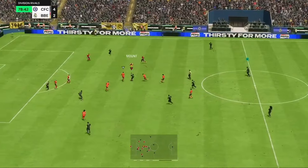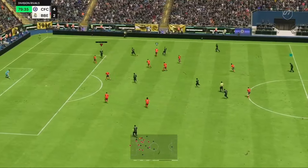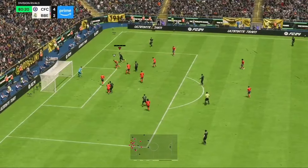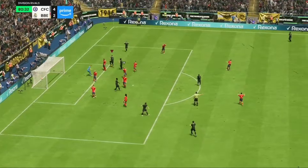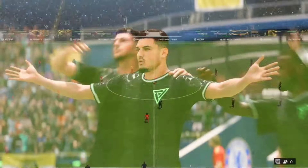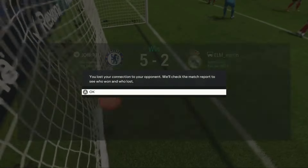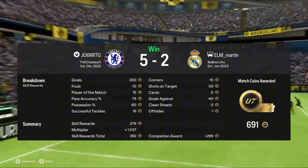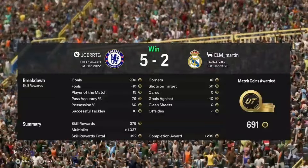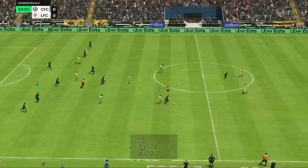Joe Cole gives it to Mount - Mount tackled by Alonso but Mount wins it back. Mount looks up - it's Broja! Oh, oh, what a goal! That was fantastic from Armando Broja, it's now 5-2 to the Chelsea 11. Sliding in on the strike to put it into the far corner after cutting in between two defenders - and yep, there's the rage quit! 5-2, what a game. We get 700 coins - Rapid Plus coming in clutch!